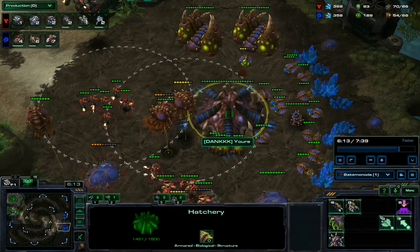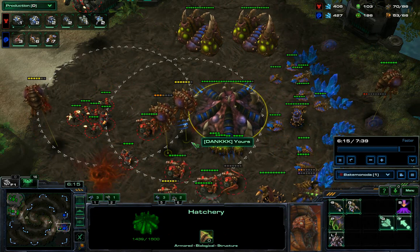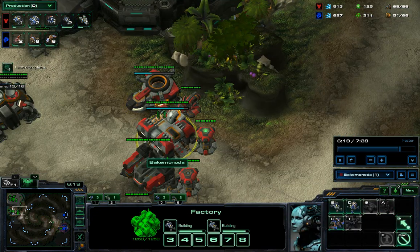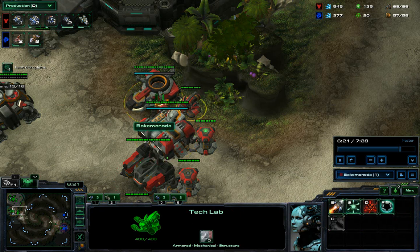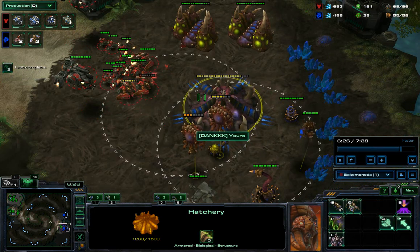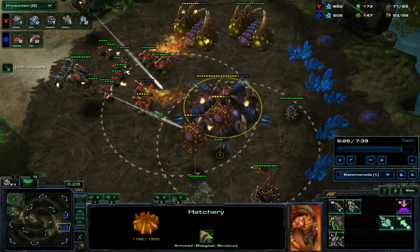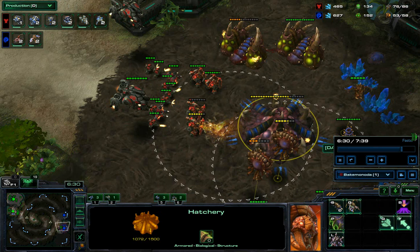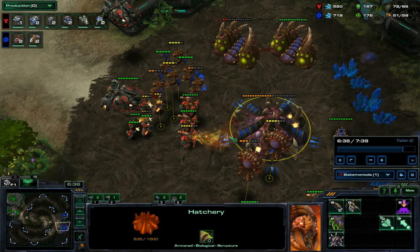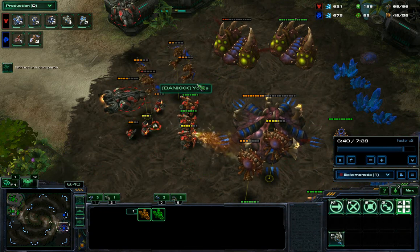Next step, we would probably expect Mutalisks since he hasn't built any anti-air. And back at home, we're getting 2 factories and an engineering bay. I can swap these to make Thors and double liberators for a pretty strong 2-base push. I'll just speed it up slightly as I finish them off. Liberators are pretty good on this map as well.